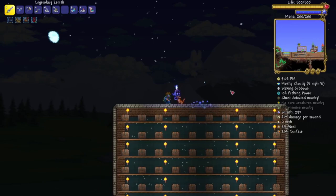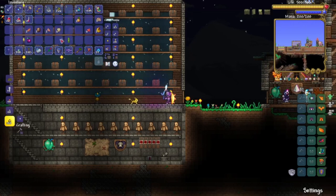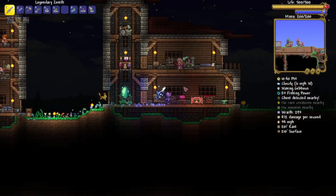Now we're getting into the top 5, which are all surprisingly sets designed by players. For number 5 we have the TV hat set. It can be crafted using 20 silk and one purple dye for the shirt and pants, and the hat is crafted using 10 glass and 10 wires. It was made by a player named Dr. Suit. It is the only set in the game which changes based on the biome or what the player is doing.